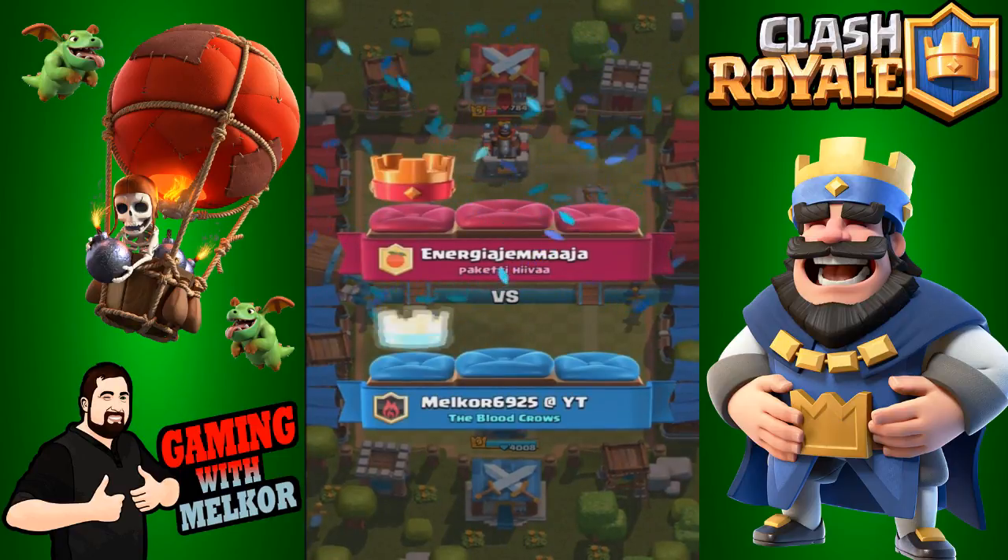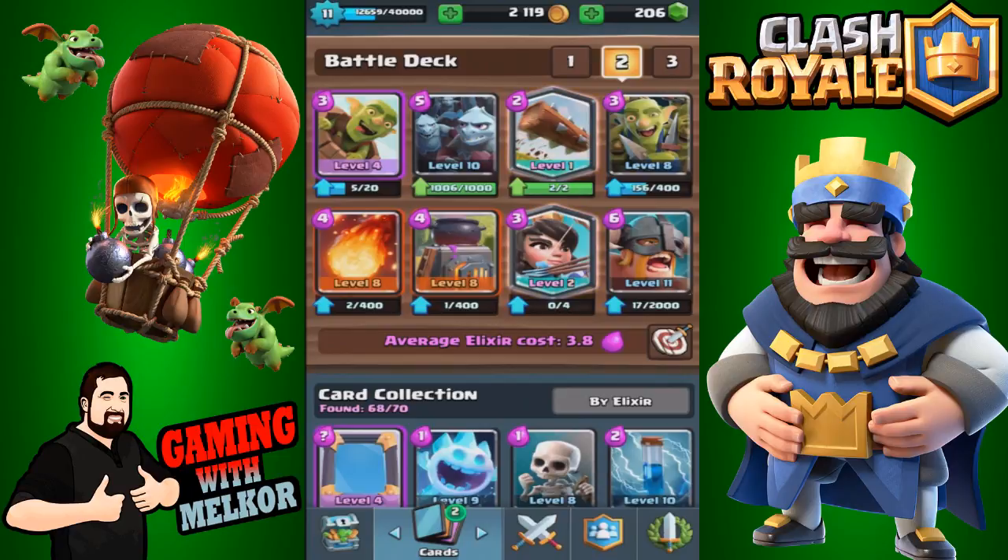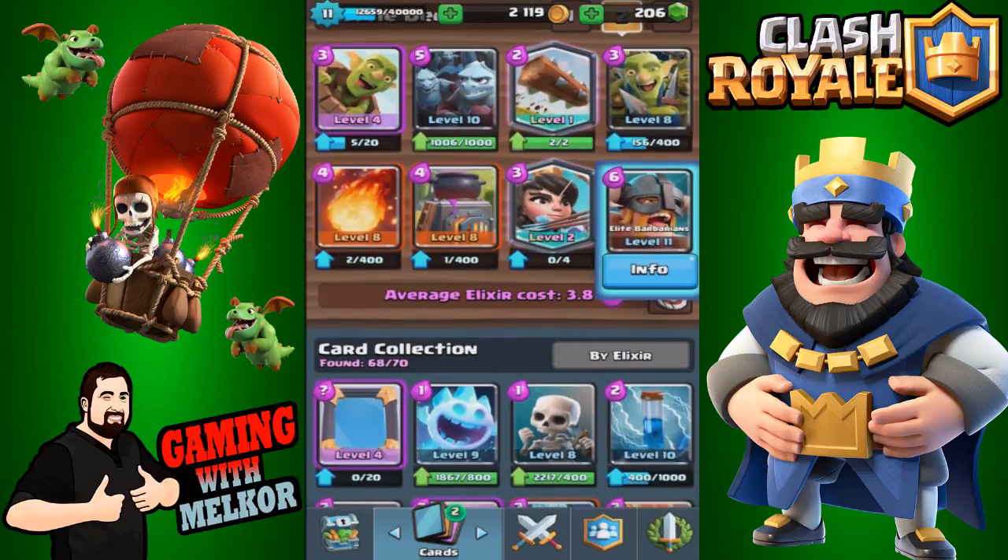That's the goblin gang deck — it's so good on both offense and defense. On offense you've got the goblin gang to support the elite barbarians. The princess and the log take out hordes, and you need the fireball for direct damage. Use the goblin gang on defense and then allow them to push onto offense. The minion horde is great for defense and to support the elite barbarians. The full deck is the goblin barrel, minion horde, log, goblin gang, fireball, furnace, princess, and elite barbarians.